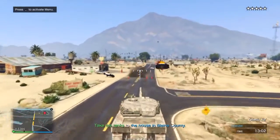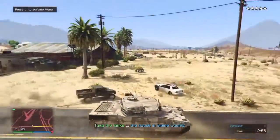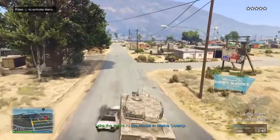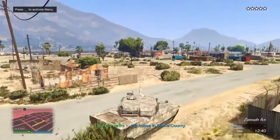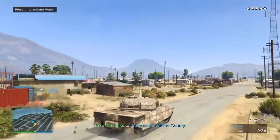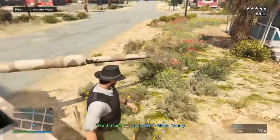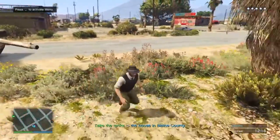We're almost to the house. I can't focus on the house because I'm playing in creator mode and not online. There it is — oh, it's not that one, it's this one. Five-star wanted level, lost. Sheriff's department — I tried to make my guy look like a sheriff so it was kind of force against force there.